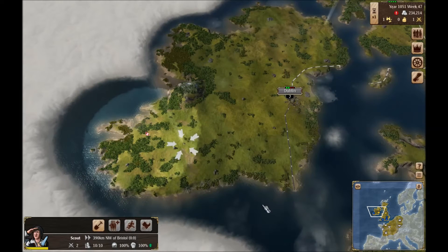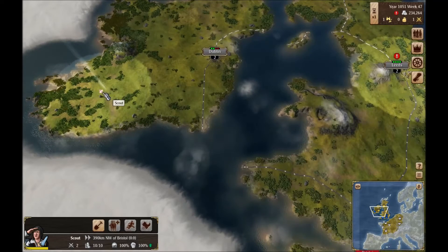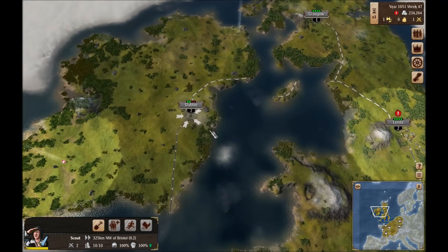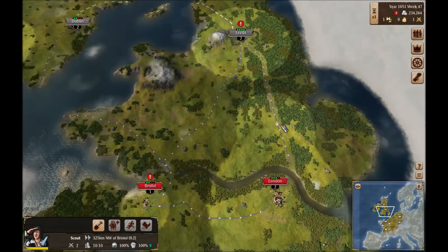Let's see if we need to reinforce here — I don't think we do. It'll usually give you a pop-up if you lose any troops. Yeah, so we didn't lose anybody there. We'll just keep this guy sitting in Dublin for now.